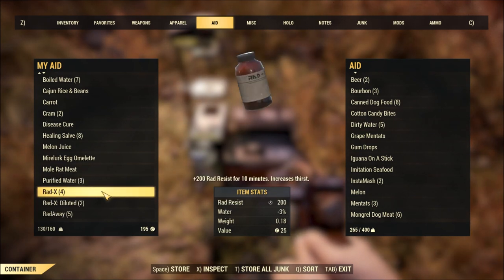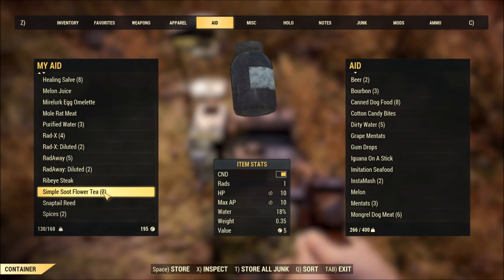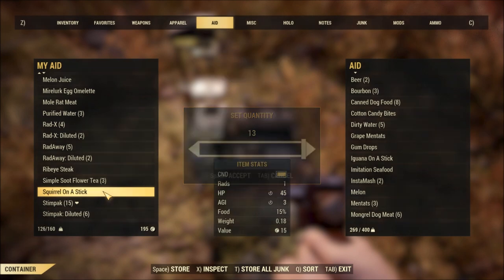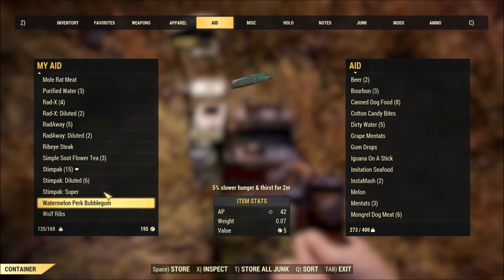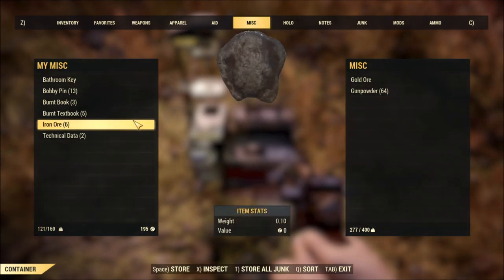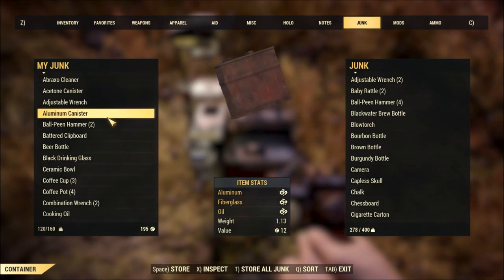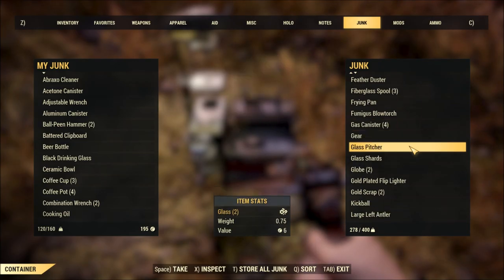Pickaxe pilsner beer, spoiled food — that stuff might do something, maybe fertilizer? I have a super stimpack. What else do I have — gold ore, put that away. I'll put away some of the stuff I don't need. I can't even put some of these in the stash. I hope I stored enough aluminum — I want to go repair my weapons and stuff.